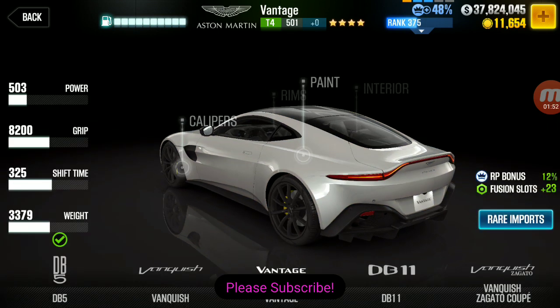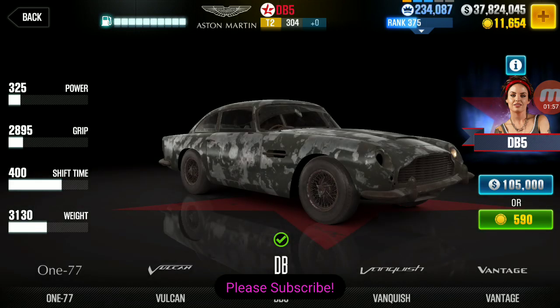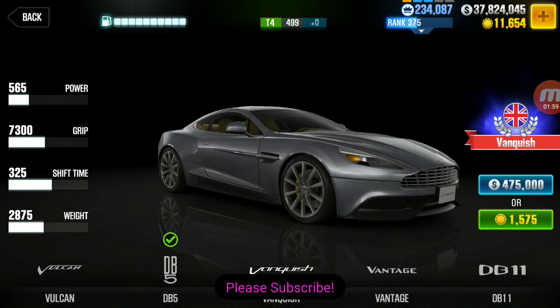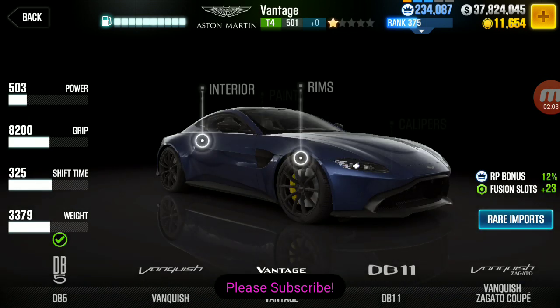This is a really nice looking car. I think I like it in white. I accidentally clicked on the wrong car there for a second, but anyways, the Aston Martin Vantage should be next season's prestige cup car. Let's go ahead and check out next season's milestone prize car, which is going to be a really nice one.